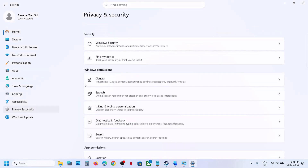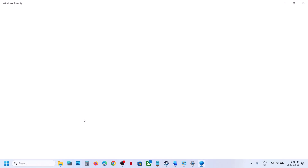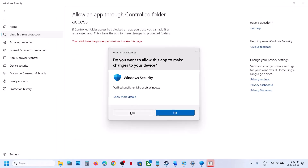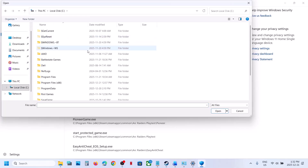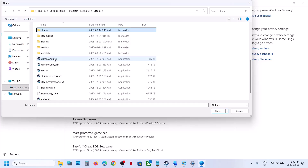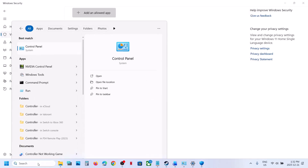The next step is to allow the game executable in your antivirus. Open Windows Settings, go to Privacy and Security, Windows Security, Virus and Threat Protection, scroll down, click Manage Ransomware Protection, click Allow an app through Controlled Folder Access, click Yes, then Add an allowed app, Browse all apps, go to the game installation folder — whether it is in Steam under C:\Program Files, or in Ubisoft Connect — and select the game EXE file.